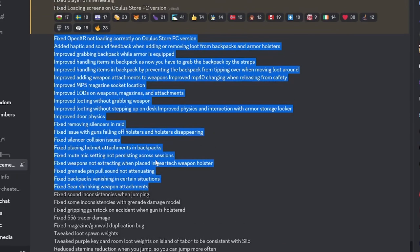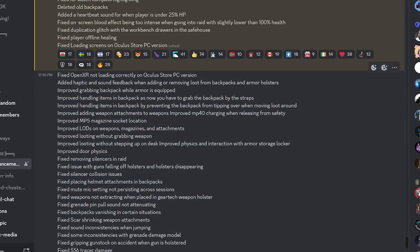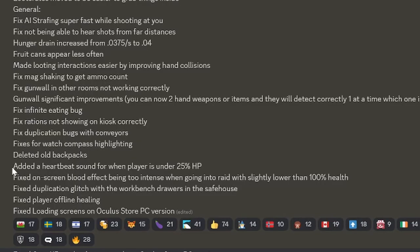We have all these improvements and bug fixes — you can pause and read these if you'd like, there's a lot of them. The last little feature is a heartbeat sound that will play when you're under 25 HP, so you'll know if you're about to die. I don't like having the blood effect on screen all the time, so that'll be useful.